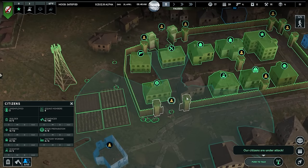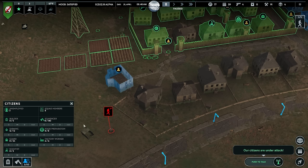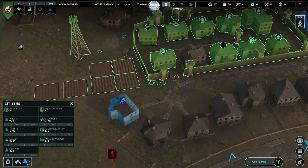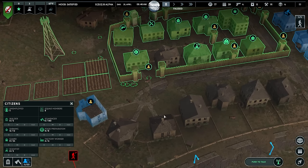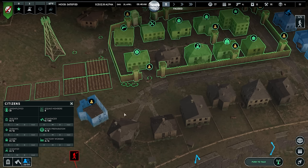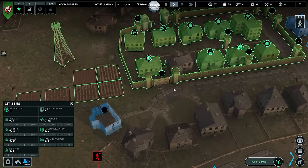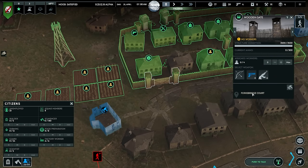Hold on — how do I get my citizens inside? Make them unemployed? I'm not really sure — I can't tell each individual to do anything. No farming, no building, no scavenging. Food prep — okay, will they go inside now? Yeah, there they go. Guns — max.